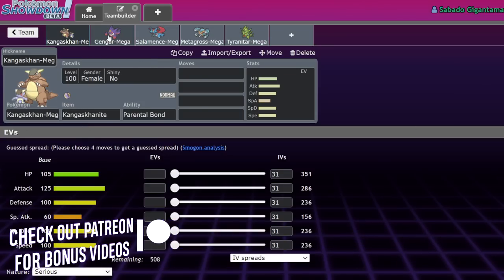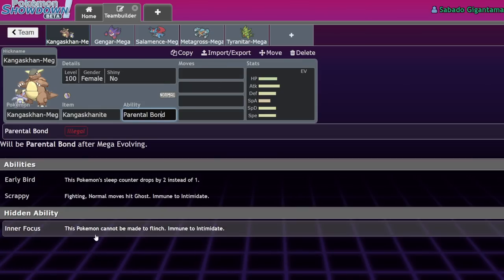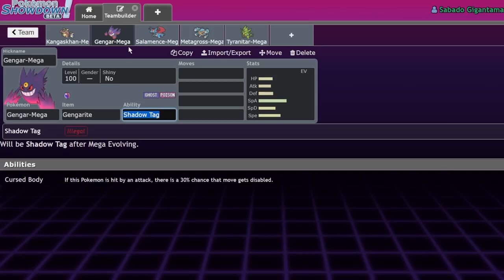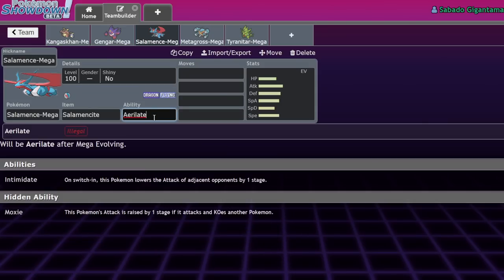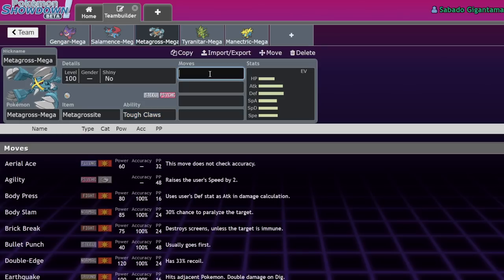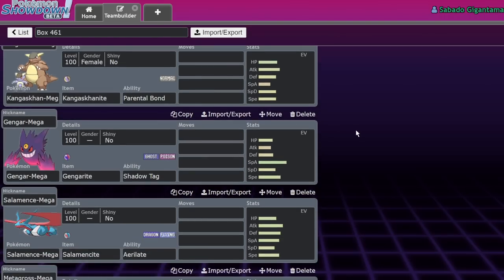In Gen 7 they tuned down Megas — Kangaskhan's Parental Bond went from a 1.5x multiplier to 1.25x, so hitting a second time gave a 25% boost instead of 50%. Mega Gengar lost Levitate, so it couldn't switch in on Earthquakes anymore, which was really big. The Eevee-lution abilities got their multipliers nerfed too. Metagross lost Power Punch. So in Gen 7 they tuned down Megas, and I think that was to make room for other hyper offense.